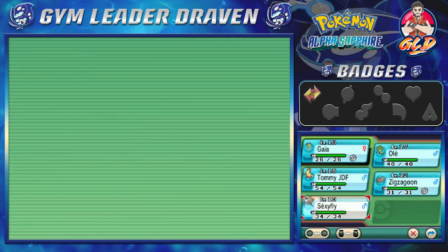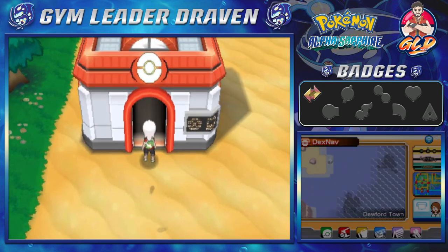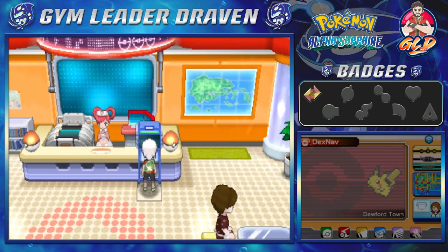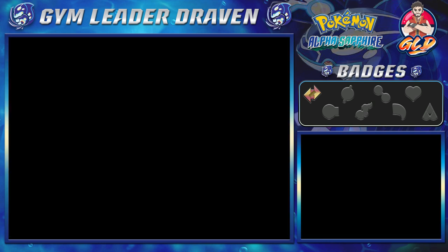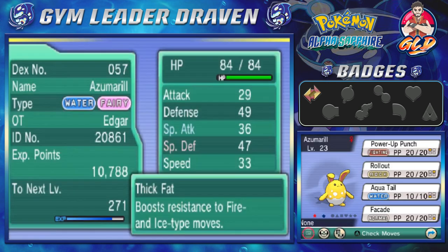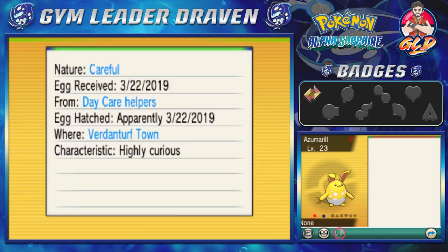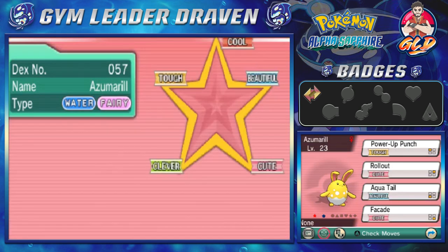Capturing this Pokémon got me thinking — I do have a collection of Pokémon that I've actually captured a while back. They were shinies, and I'm going to show you the shiny Pokémon I've acquired through trades or breeding. As you guys can see, here we have the Azumarill that I got through shiny breeding. This Pokémon was hatched about four years ago.